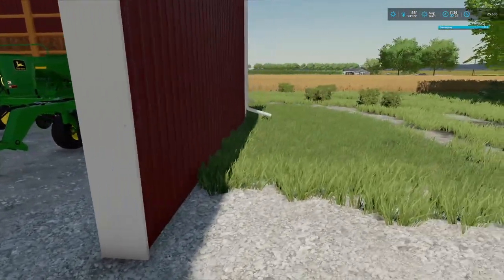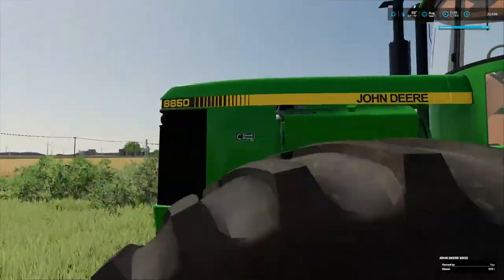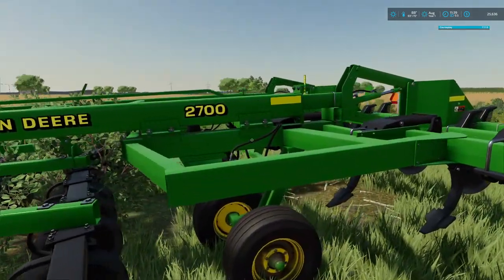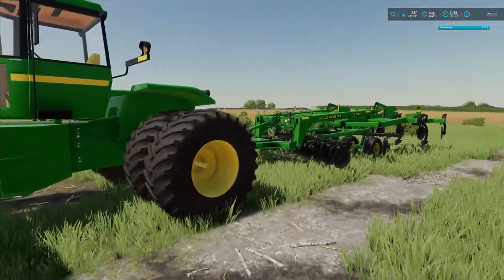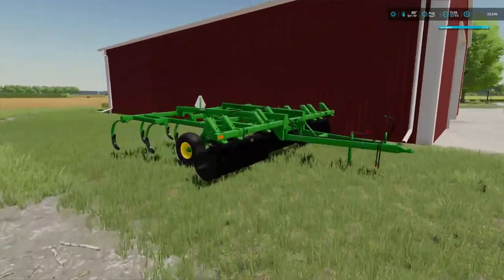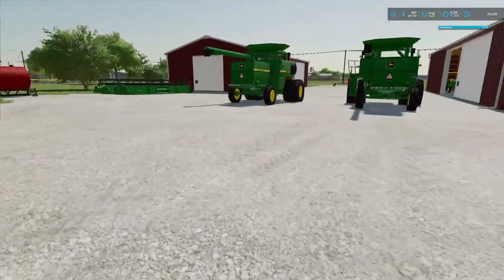Back here we got the behemoth — this is gonna be our 8850, our primary tillage tractor. The 2700 I think was maybe made in the 90s, but we're not gonna fret over it. I've been kind of messing with the AI getting this all working. Then we got the 512 — we're gonna pull it with the 8300. In the fall we'll probably pull it with the 8300 and put the grain cart on the 4555.